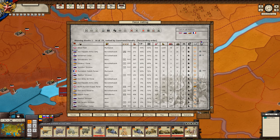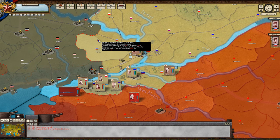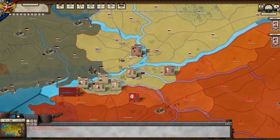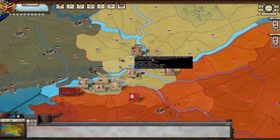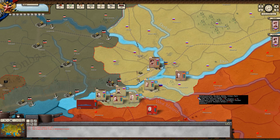Then we have the strategic atlas accessible by clicking that button. You can also save up here. We have the main menu, next turn, previous turn, a real clock, the date, and your leaders over here. I think that basically covers the entirety of the UI.